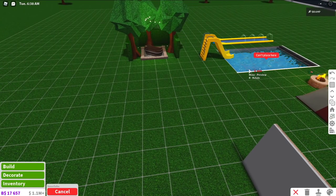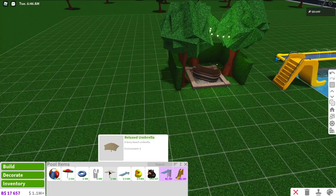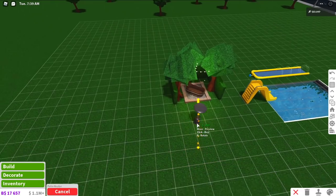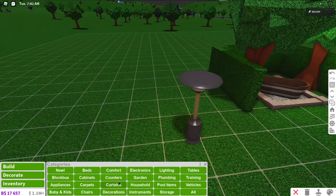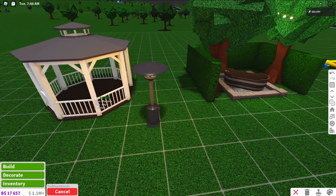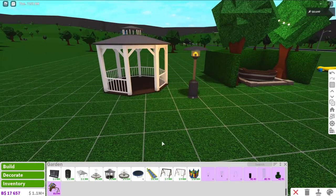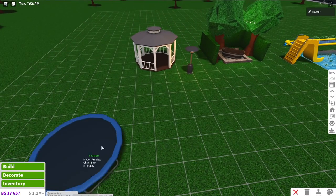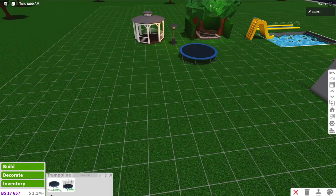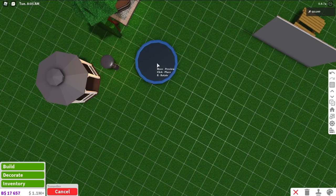Of course we have all the pool items — for example the inner tube, though I can't place it because I already built in my pool. We also have umbrellas, the patio heater, and patios you can use. These are all in gardening. This traditional gazebo can be a lot of fun — if you put a campfire or some chairs and books inside it, it will look so cute. And then of course we have all the kids' toys, like trampolines.